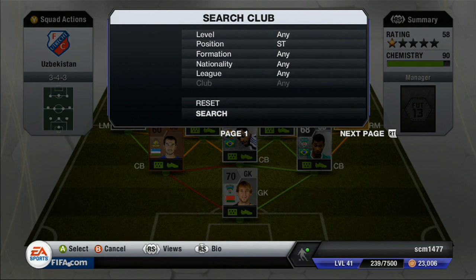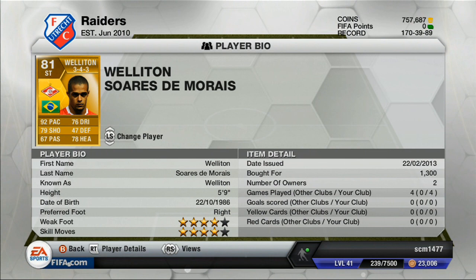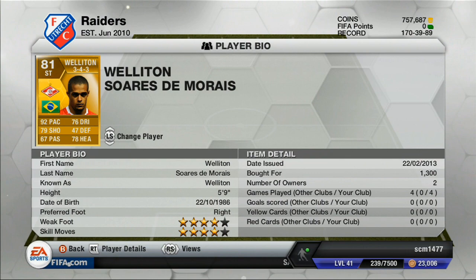And at striker, we have Welton. You guys all know who he is. 92 pace, 79 shot, 76 dribbling, 78 heading, 4-star weak foot, 4-star skills. I've used him before in this game and I didn't like him, and in this team I didn't like him either. I expected him to really be the best player on the team because of his pace and 4-star weak foot and skills, but I don't think he even scored one goal. I just didn't really like him — it just didn't do it for me.